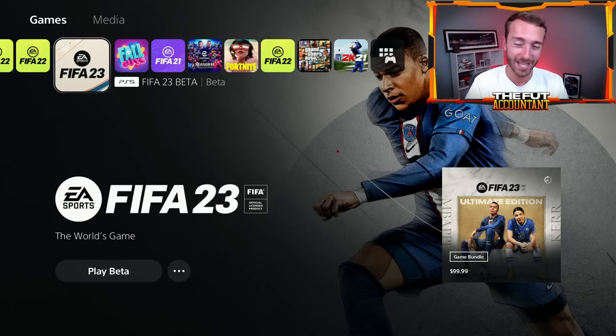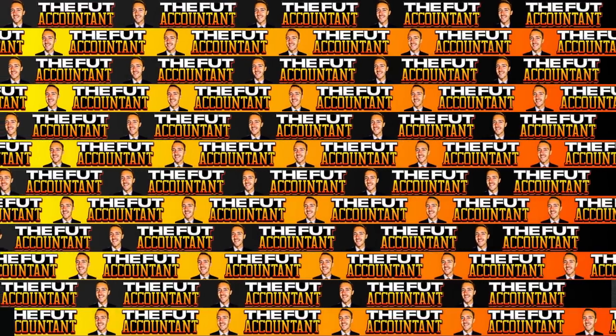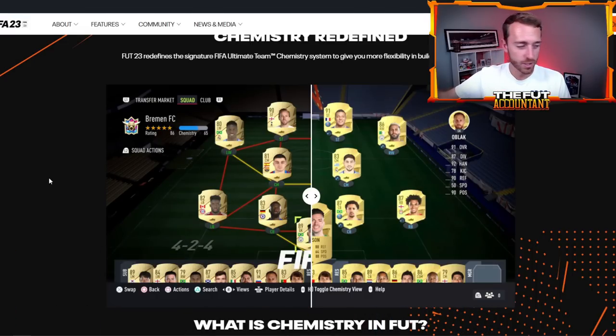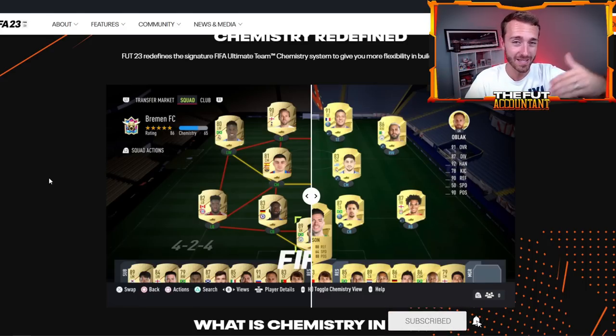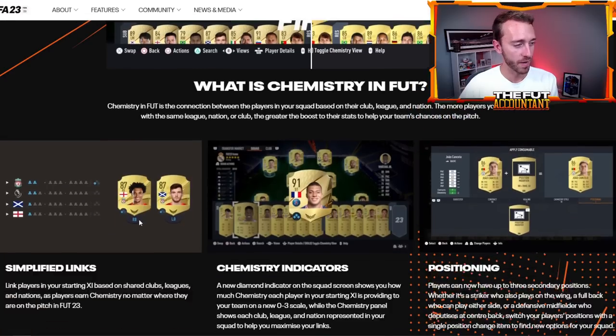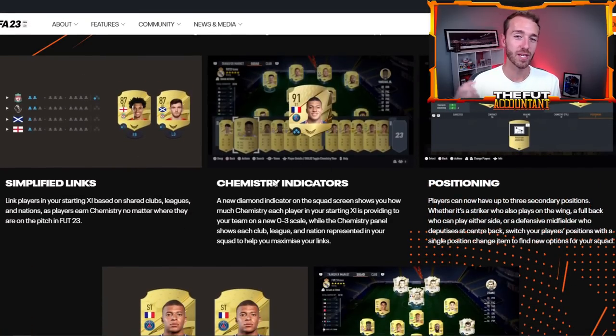What I'm going to do right now is try to break the confusion and start to explain this brand new chemistry system, because it's a whole overhaul. It is brand new - there's really not a lot that's similar from the old years of FIFA. My biggest advice is to completely forget about the old way of chemistry and start thinking about this new way. The basics: chemistry is now based around a zero to three scale chemistry indicator.